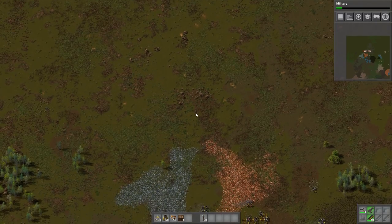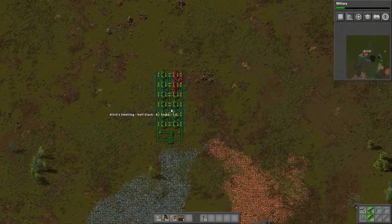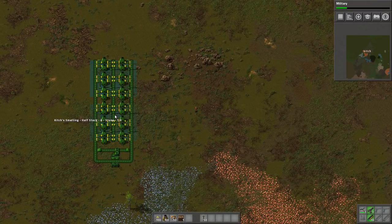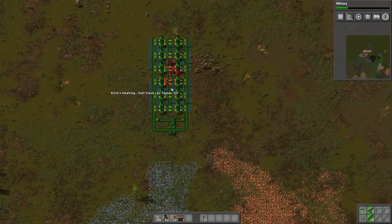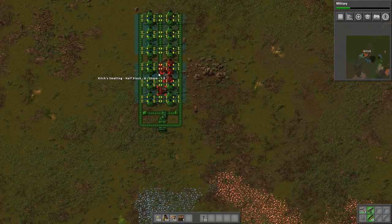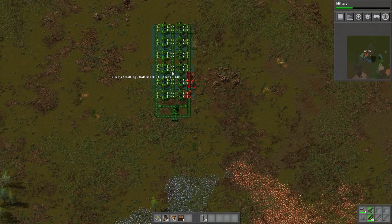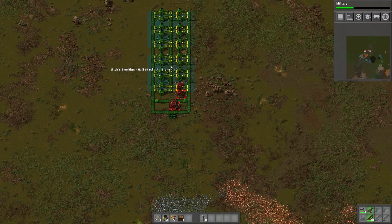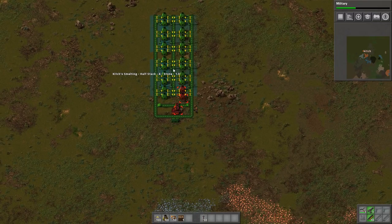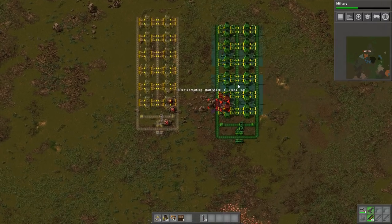I'm going to go to my blueprints. I do a series on the side called Kitch's Blueprint Book where I've been going through and developing some blueprint books for use. One of the episodes I did was my smelting book — I'll put a link to that in the description. This is my half stack blueprint that I use for starting out. There's no real reason to have a blueprint for early game since we don't have robots, but for smelting blueprints I find them very handy because we can use them to design and lay stuff out.